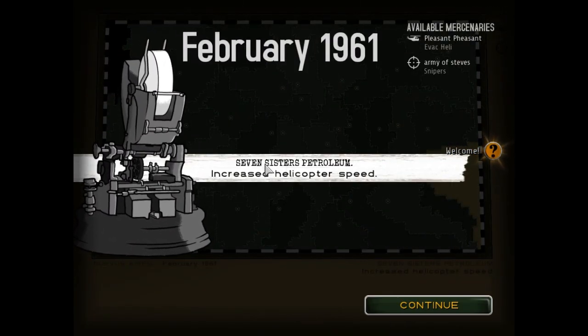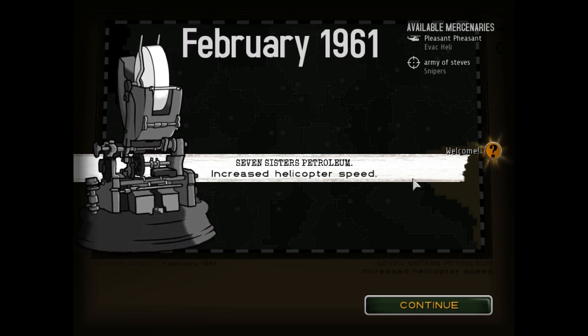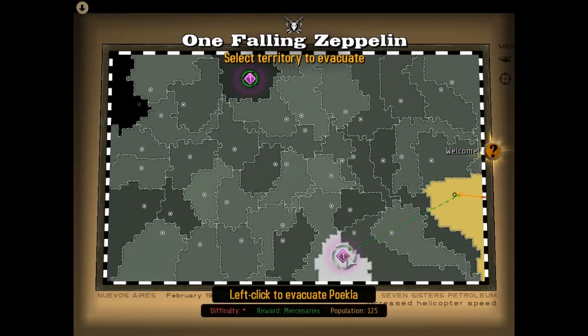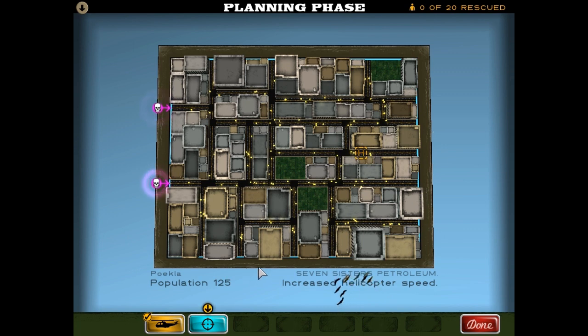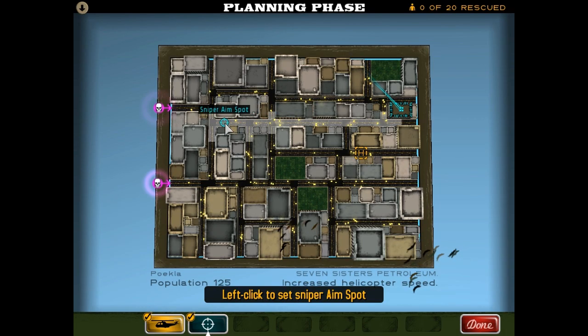It's the Seven Sisters Petroleum — whatever that means — but it means we've got increased helicopter speed, so the Pleasant Pheasant will be moving very fast. Let's evacuate Kwekla, population 125, and we'll get some mercenaries as a reward. So — helicopter, let's put it here. Let's get some snipers covering the approach; we'll stick them here and have them look down this street so as soon as the Zed turn this corner and get into here, the snipers start picking them off.